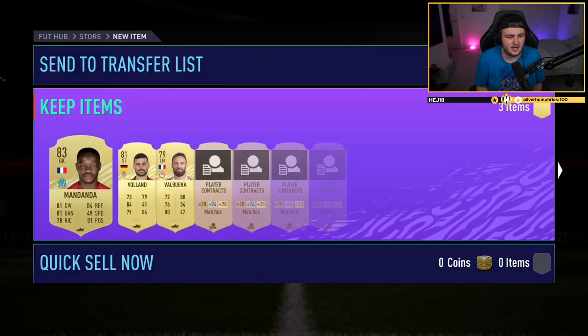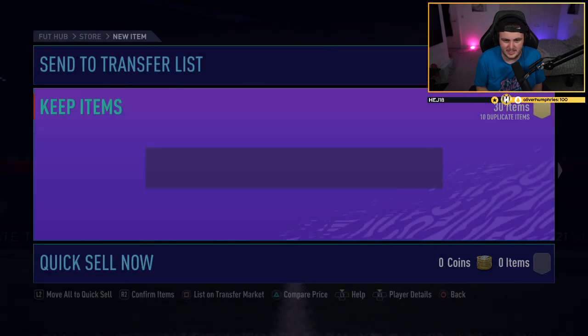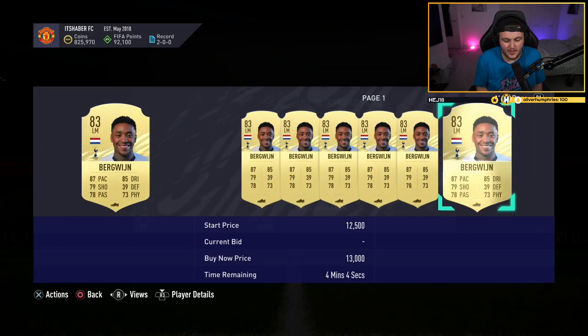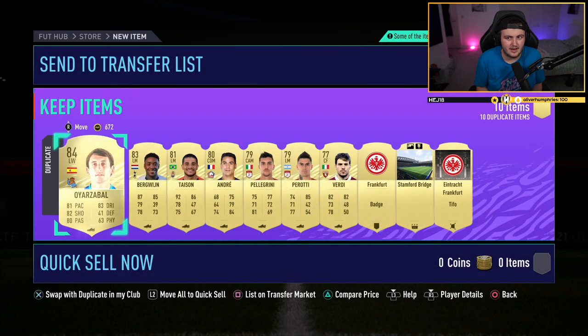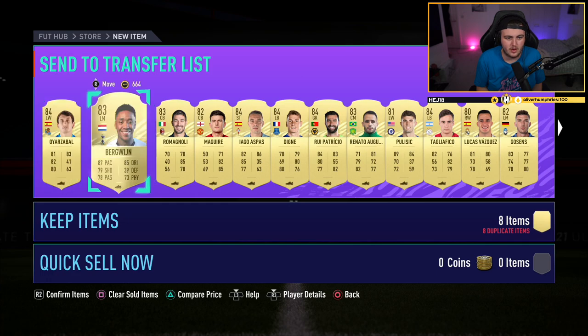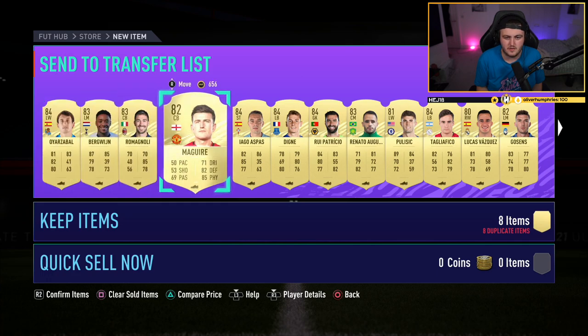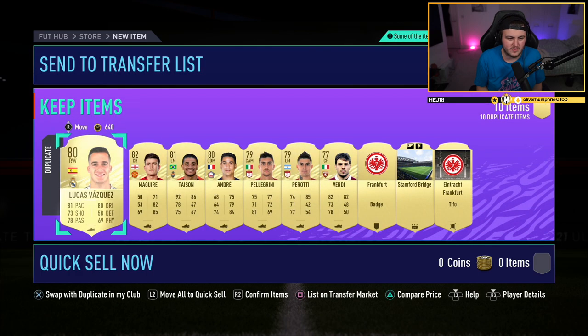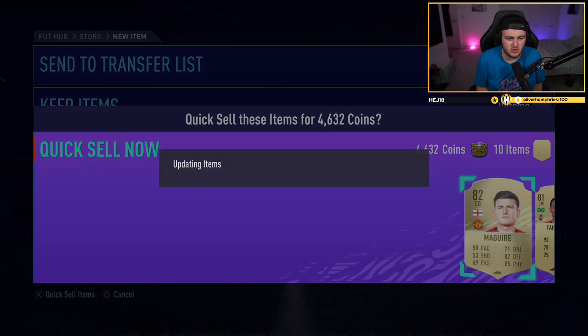Let's see. I think it's the first time I packed this guy — nope, not the first time. Bergwijn — that's good, I think it'll be like 15, 20k later on. So we'll send those both to the transfer list. Harry Maguire is not expensive, I'll go ahead and discard Harry Maguire. Same with Vasquez — he's just not expensive right now. We'll clear out two more slots.